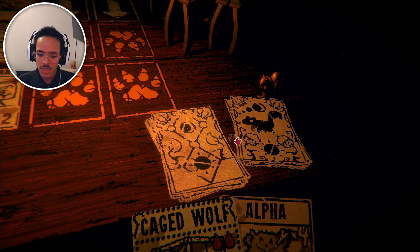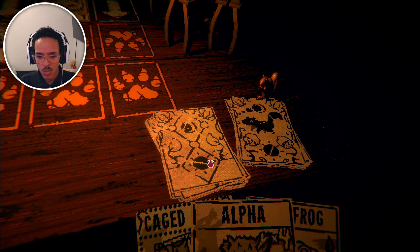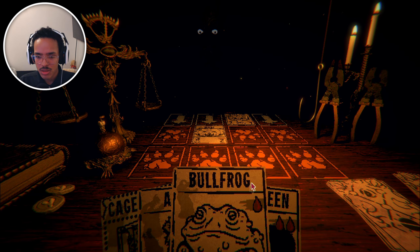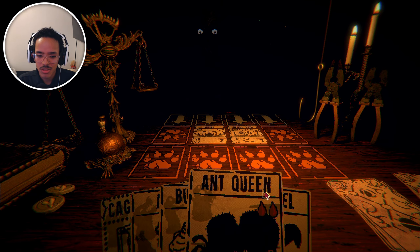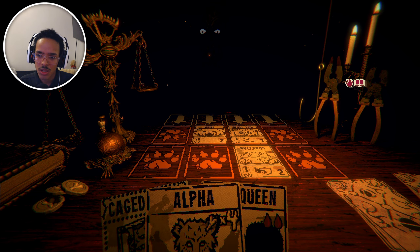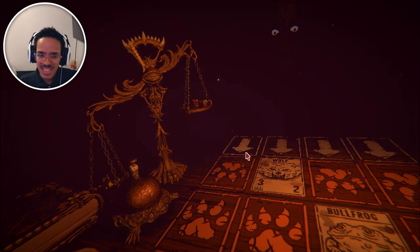I wonder if the deal with the caged wolf card is that you're supposed to unleash it. Oh he's dead — whoops. I probably shouldn't have done that, this is not good. This is definitely not good. We're okay, we're gonna live. Ow, it doesn't matter, we'll be fine. If we pull two teeth here I think we live — one, two. Yeah we're gonna have to do it. That was close.